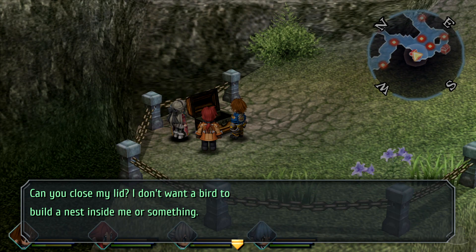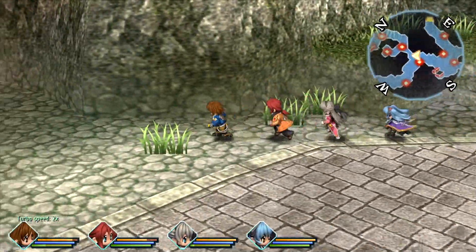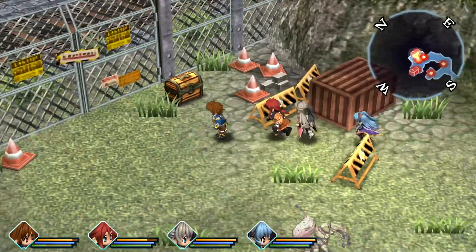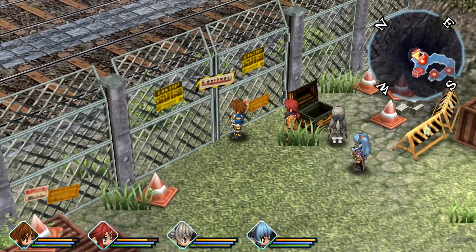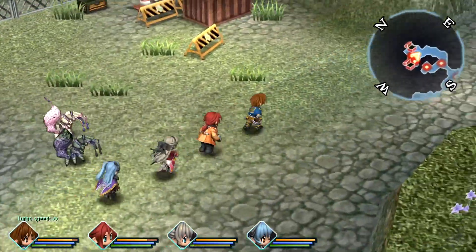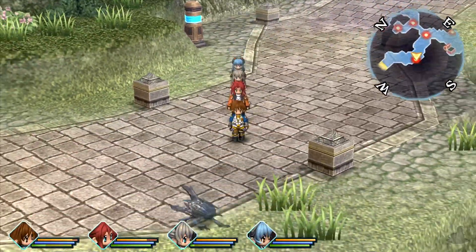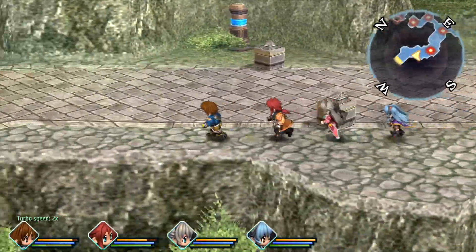Can you close my lid? I don't want a bird to build a nest inside me or something. Okay, so which way is the right way? I'm going to guess this way is the wrong way just on the layout. Someone should EP charge you with theft. I wasn't gonna read what it was - it's my turn. I'm gonna read it. Rotten Dandy - a parasitic plant that secretes poison, self-destructs when it is dying. Oh crap!